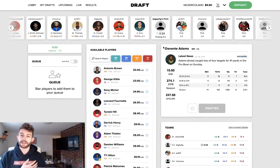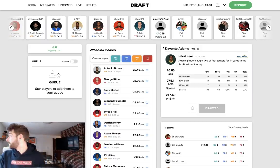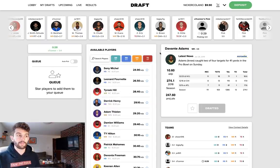Tight ends are interesting because obviously you have Kelce, Ertz, and Kittle as the top three guys. They'll likely be going off the board within the first three rounds every time, and they give you such a big positional advantage. When you're drafting on Draft.com or the Draft app — you can do it through the website or app — you can play in leagues that are three, six, eight, ten, or twelve man. In my opinion, the smaller the league size, the more important it is to get one of those top three tight ends.